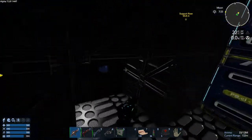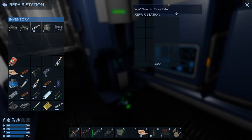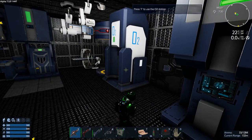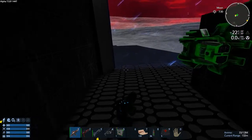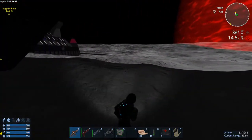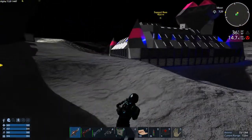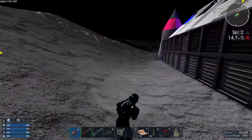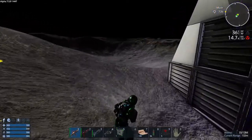We've got 12 oxygen bottles on us, that should be sufficient. The CV is right there. Let's top up our oxygen — that's the repair station, that won't give us any oxygen, but that will. Okay, let's go do this. Turn our light on. We cannot die — that's the mantra.